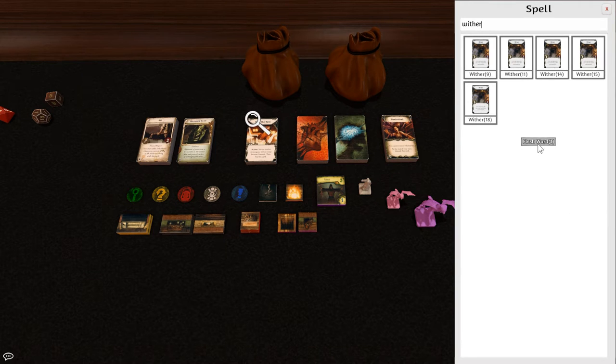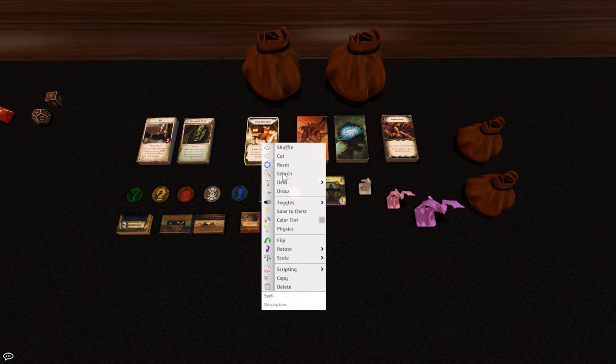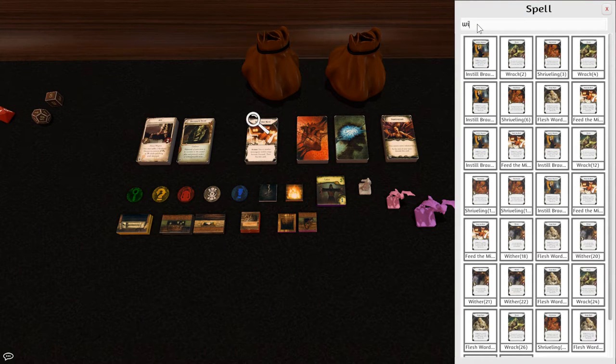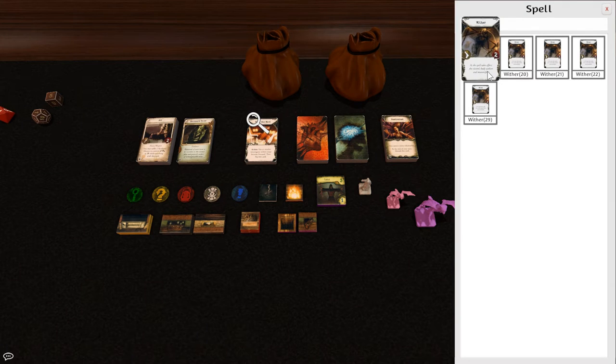So when we pick a Wither Spell, we just take a random one. These numbers indicate the card's position in the deck — this is card 9, this is 11, 14, and so on. If we shuffle and go back in, they've changed places, so as long as I shuffle before searching for Wither, I don't actually know what's on the back. It's a handy way to always ensure I'm picking a random card. That random factor is linked to some conditions, certainly the insanity condition.